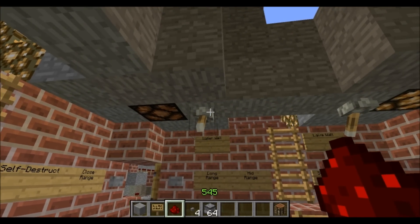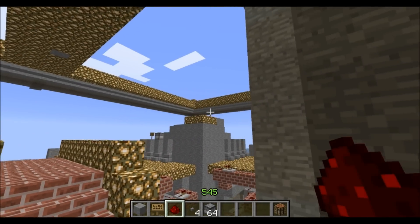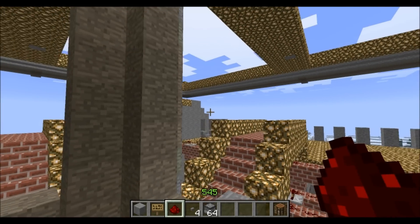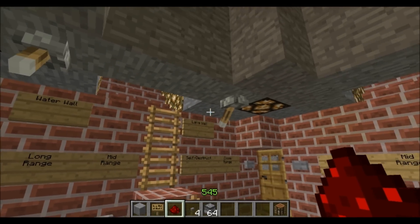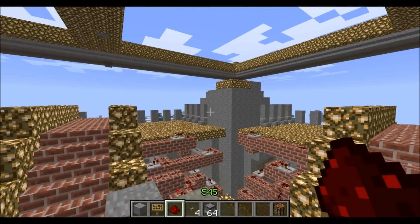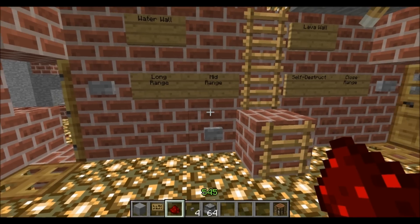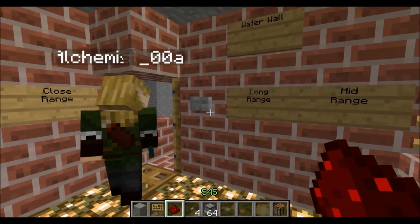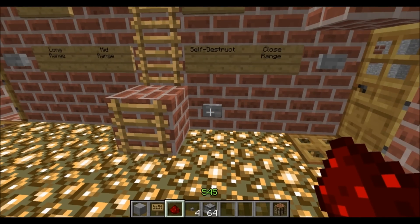This is the water wall switch. If you flick it, the server lags a lot and a signal is sent to open up all these pistons, and water comes out. I don't want to flick it because it just lags a lot. Each side has four buttons: long range, mid range, close range, and then self-destruct — for when the enemy is already there and trying to scavenge the dispensers. You just press the button and boom, they explode.